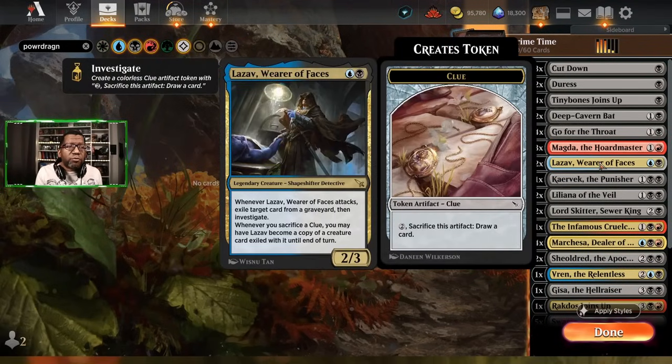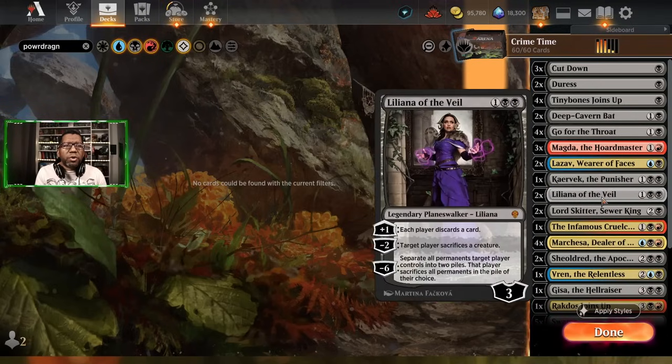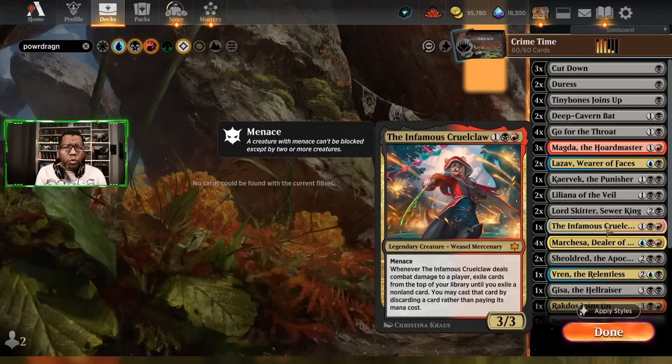Some stuff that cares about crime: Magda, so we can actually get some treasure and hopefully turn some of these into dragons. Lizav, which gets to remove stuff from graveyards and then turn into other things — really cool, especially since we're playing Tiny Bones putting stuff in the yard. Caravac obviously, so when we crime we can actually replay anything with black in it, which is pretty much the majority of the deck. We do have Liliana, which is super nice. Lord Skidder also crimes every turn removing stuff from the graveyard.